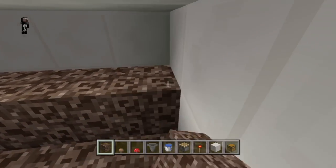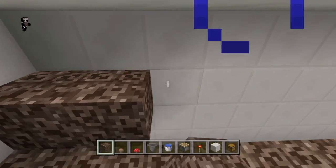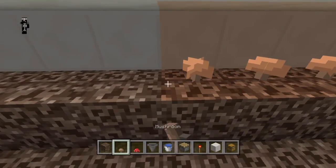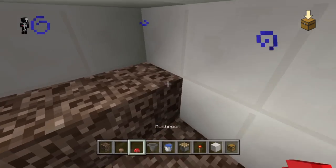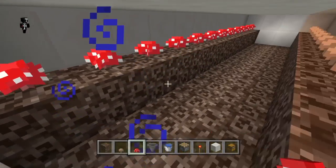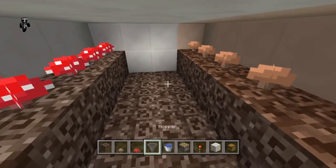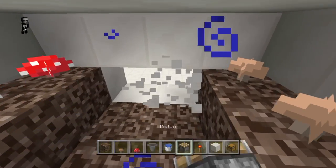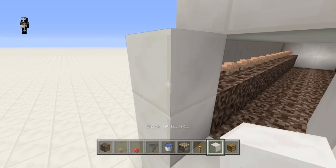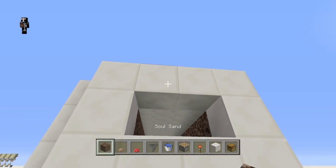After you put down your soul sand on top of the hoppers, put down two more on each side at an elevated level and fill that with mushrooms. These are going to be your mushrooms that grow down to the lower level. The mushrooms on the upper level will not get washed away by the water, which is what makes the whole farm work.